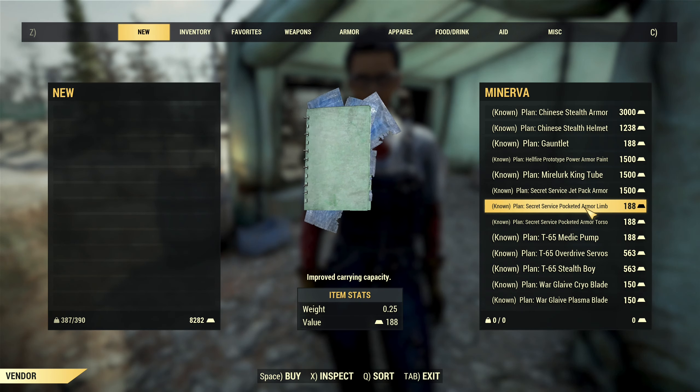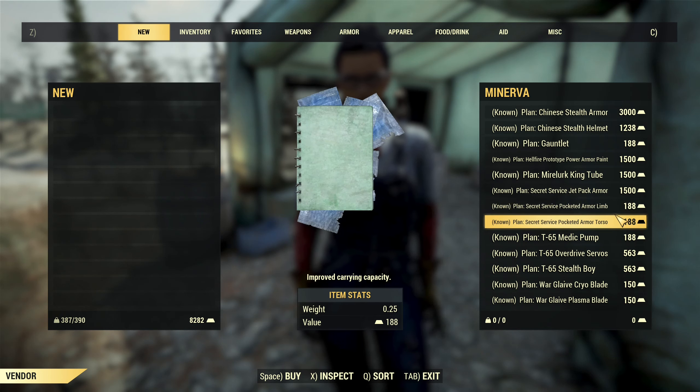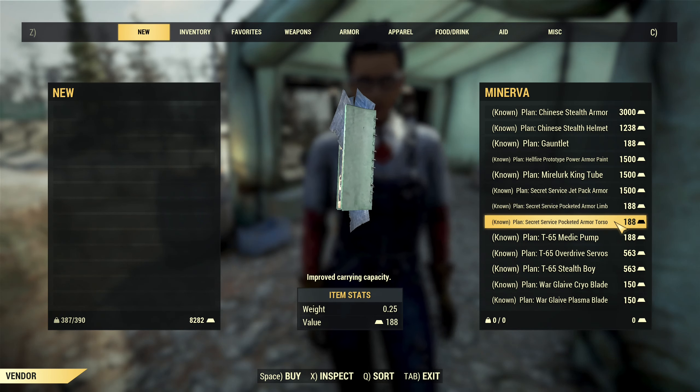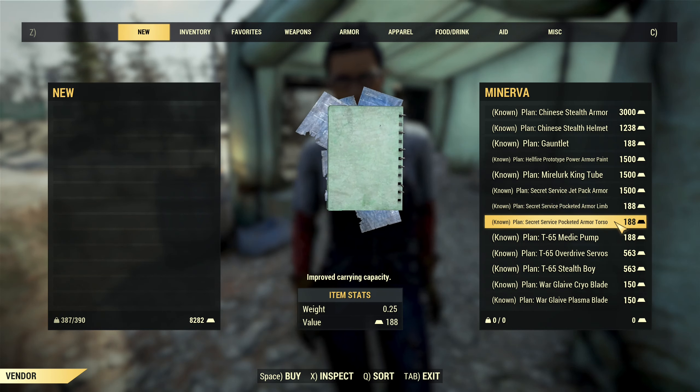After that you have Secret Service pocketed armor limb mods and torso. You don't want it — if anything you are looking for deep pocketed, not regular pocketed.